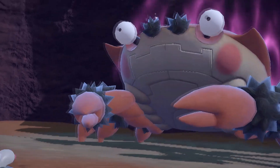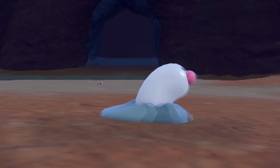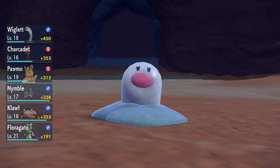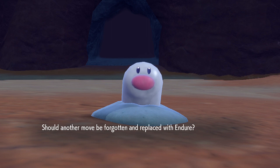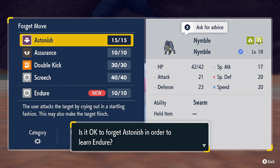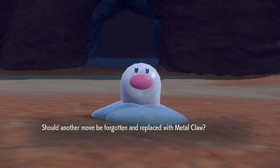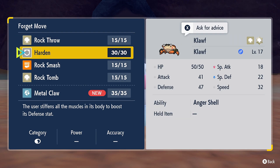Wigalette did it with the help of Sheldr. Minimble wants to learn the move Endure — why not? Astonish seems useless, so we'll drop that. Metal Claw for my own little Kloff. Harden — nobody wants Harden, we'll take that out.